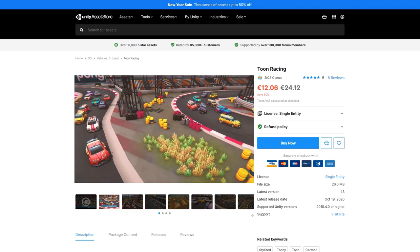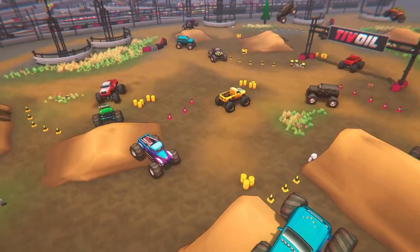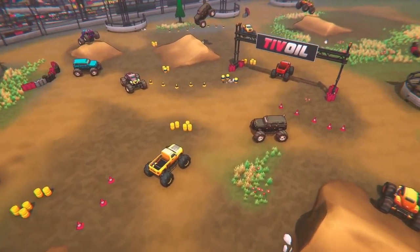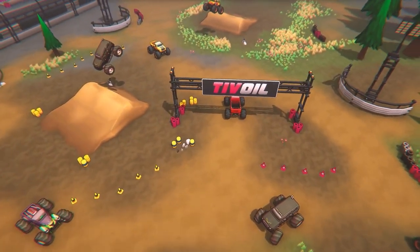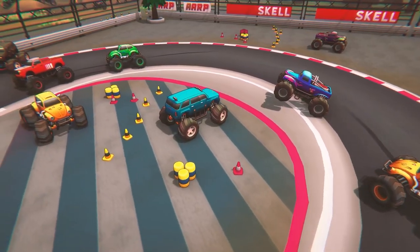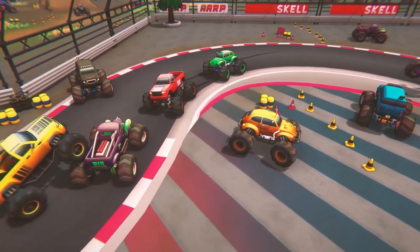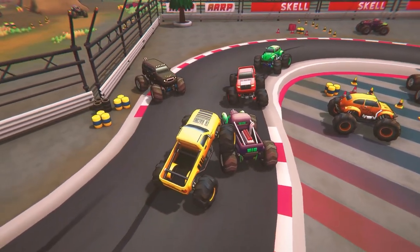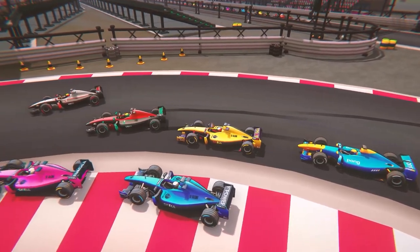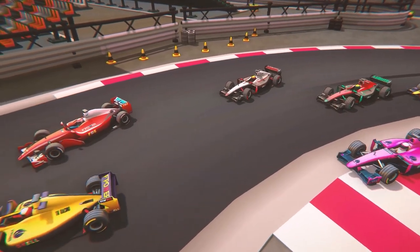If you need some racing cars and modular track pieces, check out this pack. It might seem familiar since I used it to make the Racing RTS, the Checkpoint System, and the upcoming Machine Learning Car Driver. It includes 32 vehicles with racing cars, rally cars, and monster trucks, as well as a track building kit so you can build custom tracks. Everything is optimized to work in URP and it's super performant, perfect for desktop and mobile games.